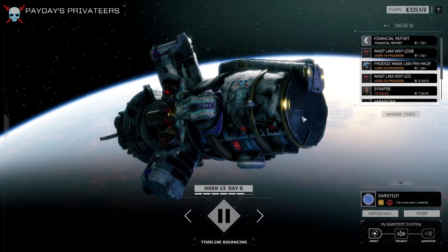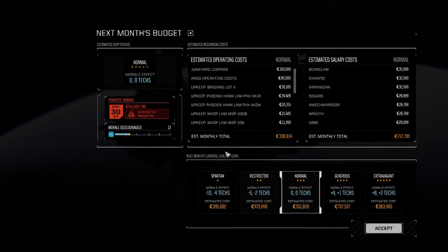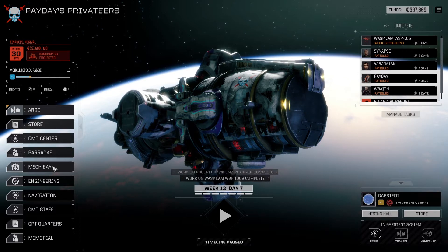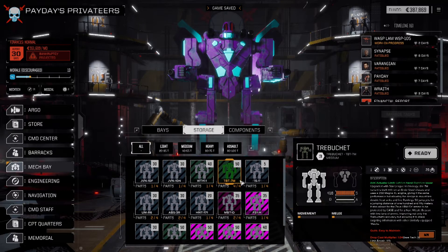Hello friends, welcome back to another episode of Battletech Rogue Tech. There is a financial report coming down on us nice and heavy. We do have most of our repairs done and in the last mission we picked up enough parts to build ourselves a Trebuchet.